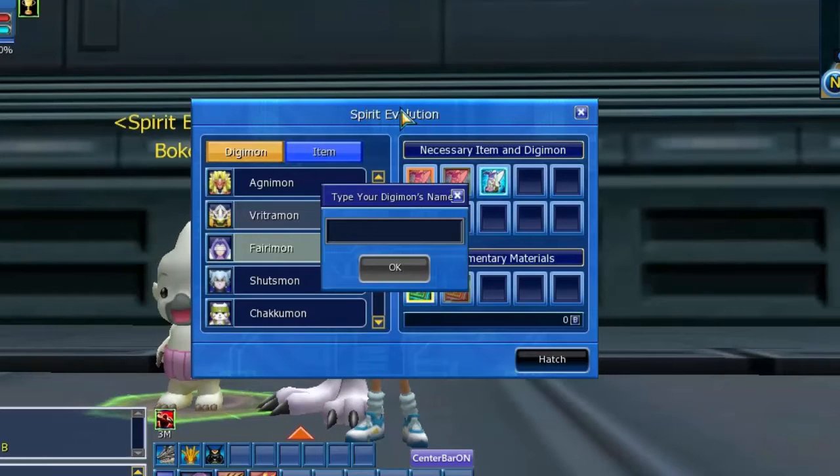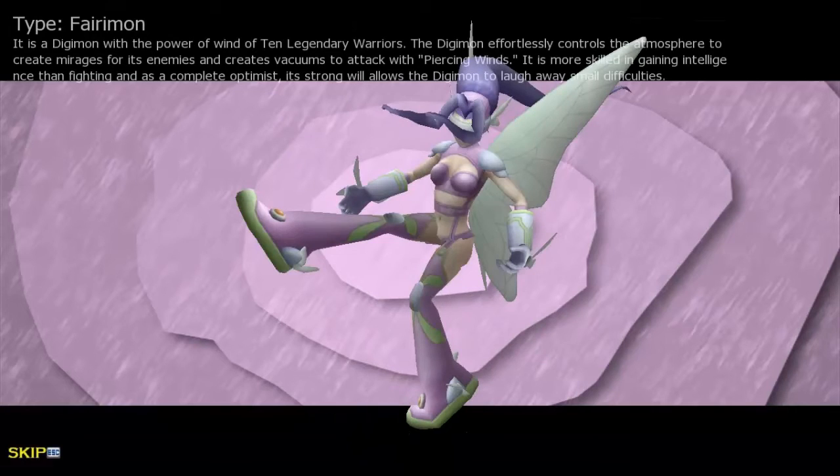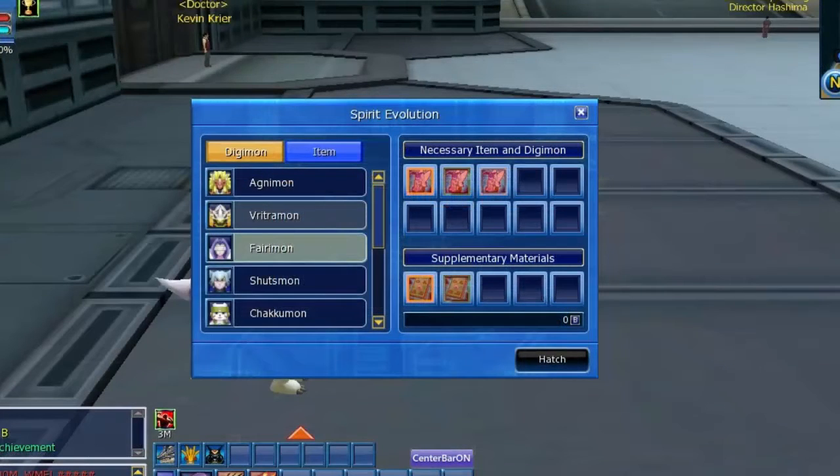You have one option where you put some cash into the game to buy Patamon's book. Then you have the other option, which is buying it from another player. The price is around six to nine terrors. Good luck buying your own.